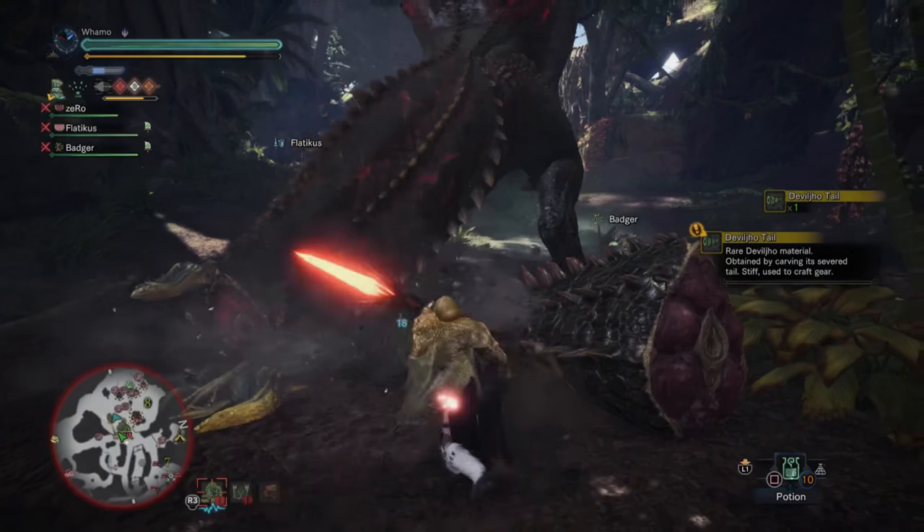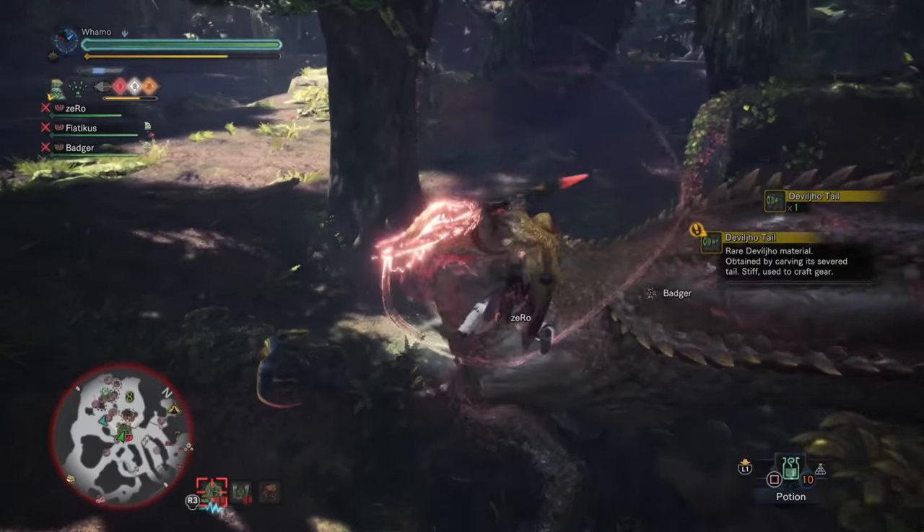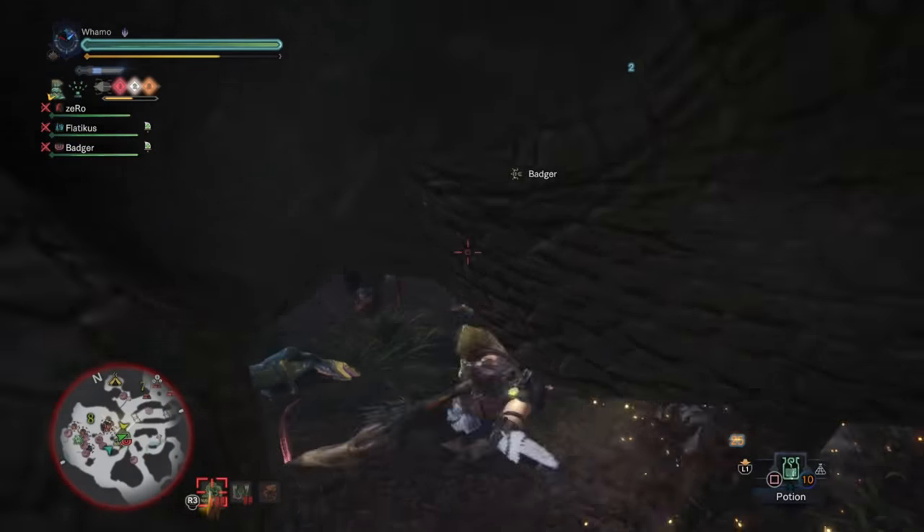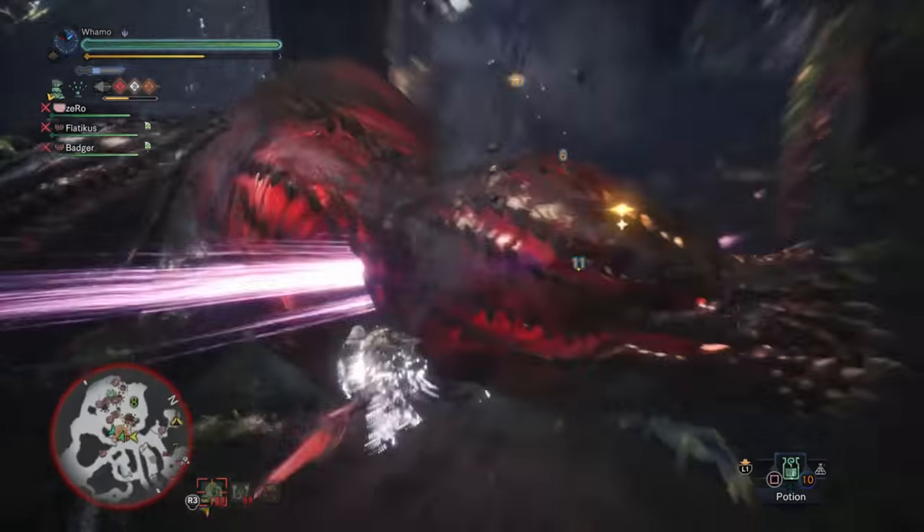So Monster Hunter World just updated version 2.0 and you want to know where to find the latest and greatest big bad — the Devil Joe. What, what's that? That's not how you pronounce that? Well, that's what I'm going to call him.